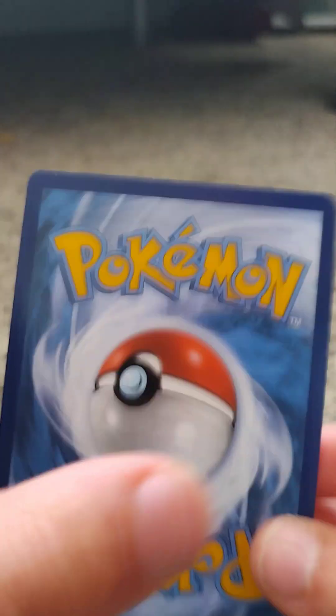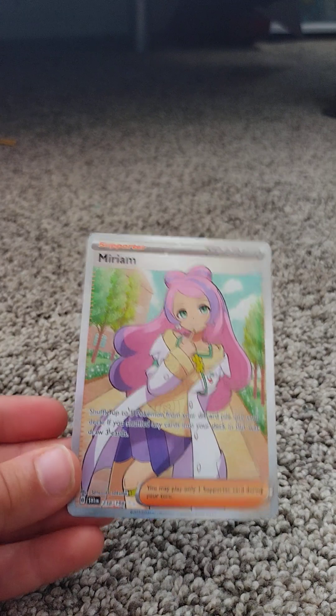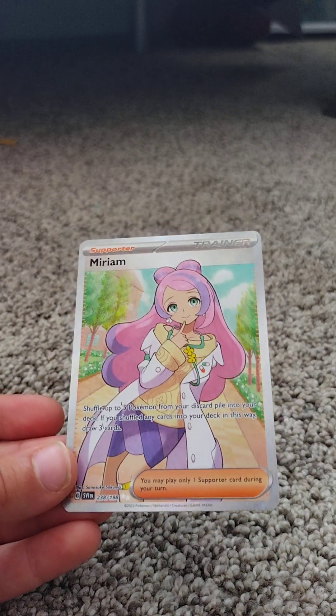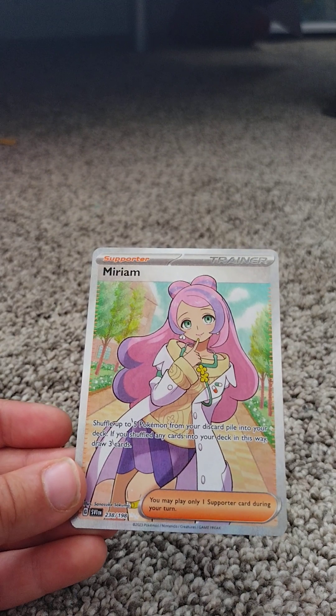And then we have another one which is really expensive, like $16 or $17. It's from Scarlet and Violet. 3, 2, 1, flip! It is a full art Ultra Rare Miriam Trainer card from Scarlet and Violet, 138 out of 189. Shuffle up to 5 Pokemon from any of your discard piles into your deck. If you shuffle any cards into your deck in this way, draw 3 cards.